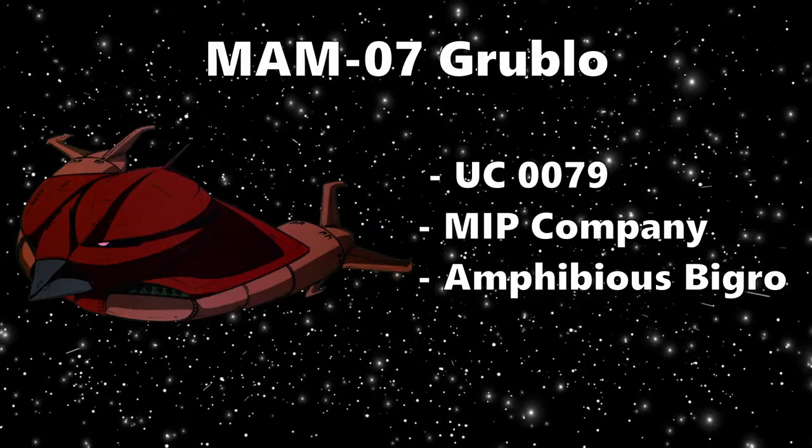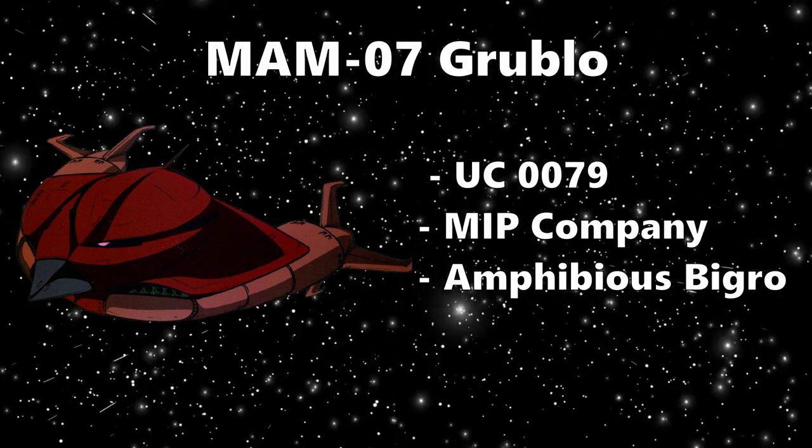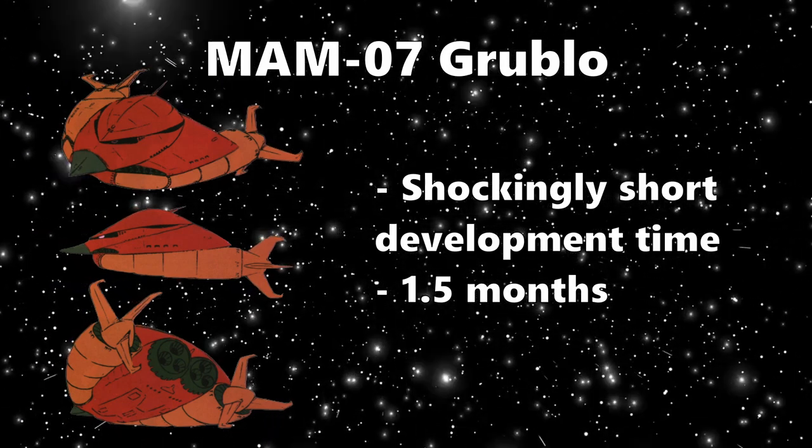Developed by Mip Company, who also made the Zacarello and more importantly the Big-Ro, the Grublo was designed and based off the Big-Ro but for amphibious purposes. Shockingly, it only took them one and a half months to develop and get going, and while no reason is given, we can attribute this to a few things.